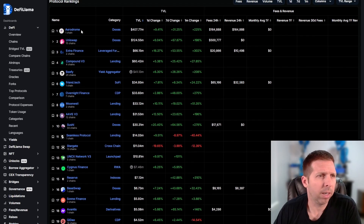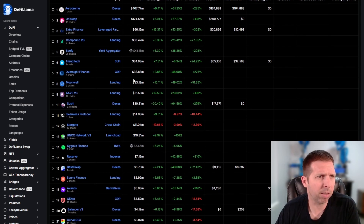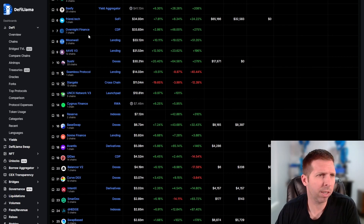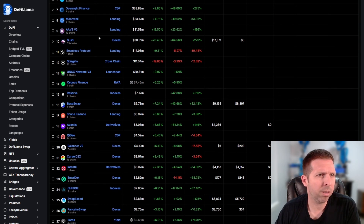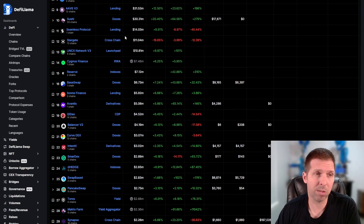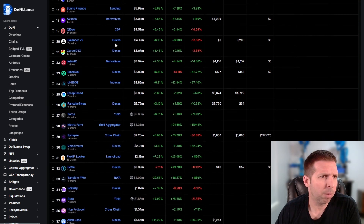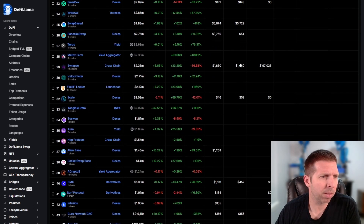Looking at protocols ranked by TVL: Aerodrome is number one, then Uniswap, Extra Finance, Compound for lending, Beefy as a yield aggregator, friend.tech — which is like an exclusive messaging app — Overnight Finance, Moonwell for lending, more DEXes, Sushi, Seamless, Stargate, some real-world asset stuff, Cygnus Finance, Reserve for indexes, and BaseSwap. Even PancakeSwap is getting in on Base — and they'd be silly not to.